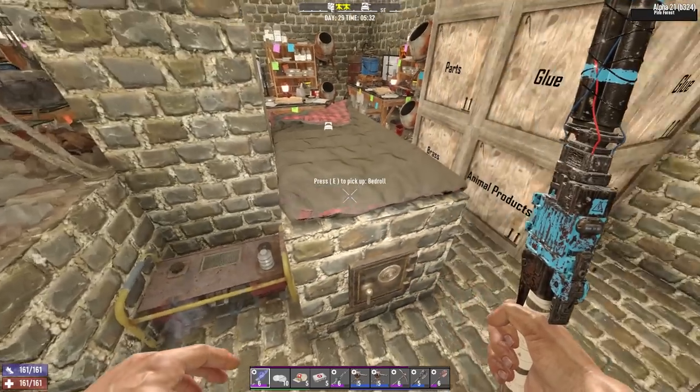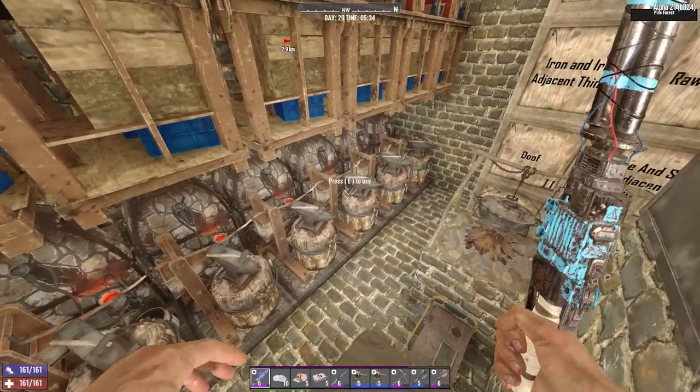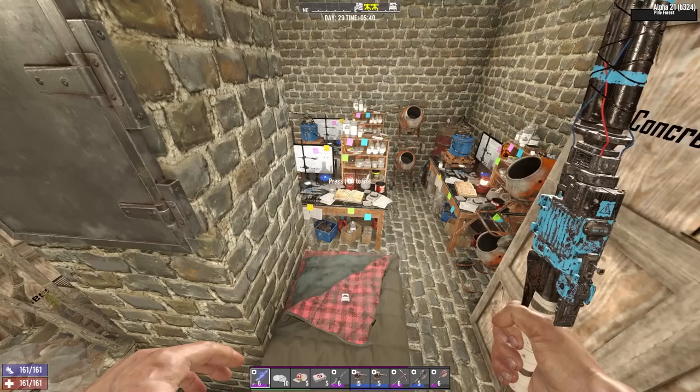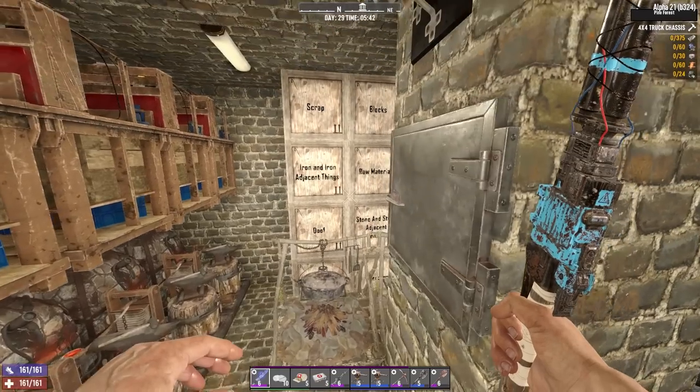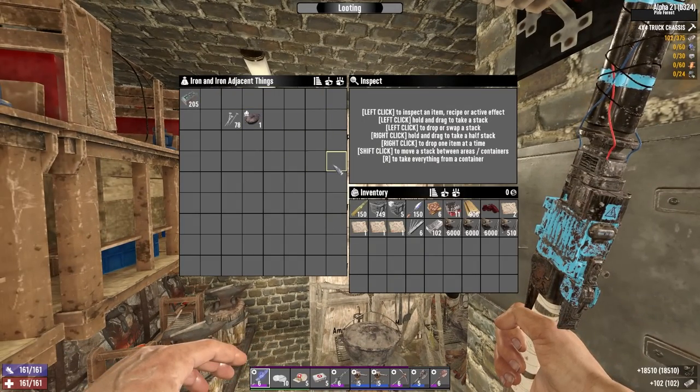Hello and welcome back to the Intellect series of 7 Days to Die. Today I want to do something a little bit different from just grinding tier 6s. I also want to get myself a 4x4 today. To do that I'm going to need the 4x4 truck accessories, and I highly doubt I have enough steel on hand, but I have some.